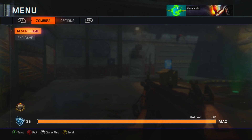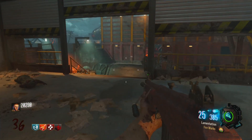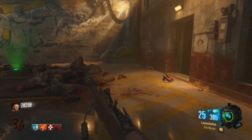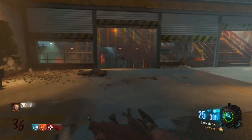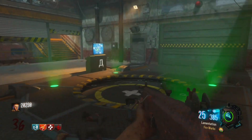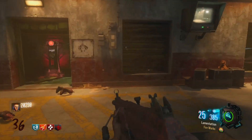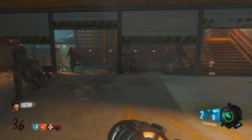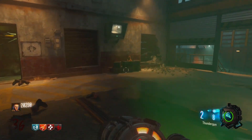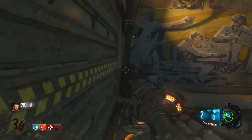What's going on guys, Shram here, welcome back to another video. Today we are playing more Ascension, continuing this playthrough — I think this is part four. We're on round 36, the goal is to get to round 40, so we are only four away. We don't have any downs or revives, so we're looking pretty good. My highest on this entire game is 44, so I'd like to try to beat that.